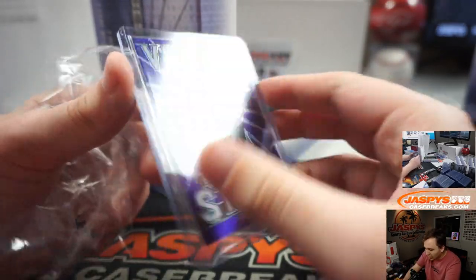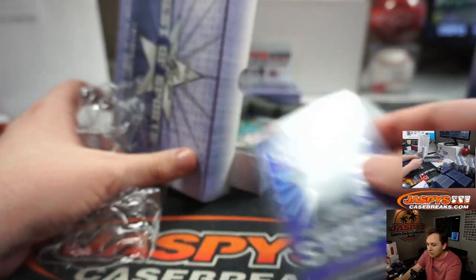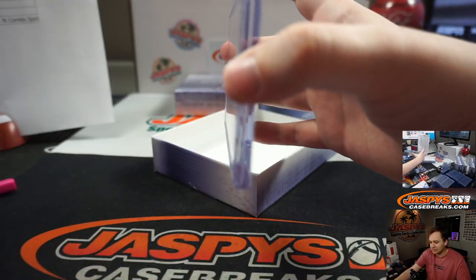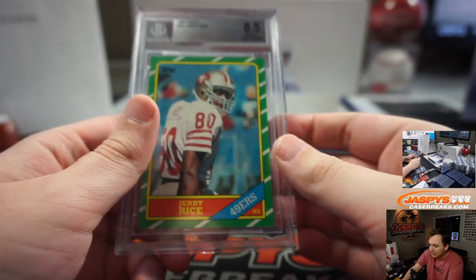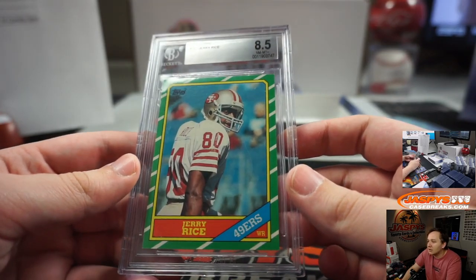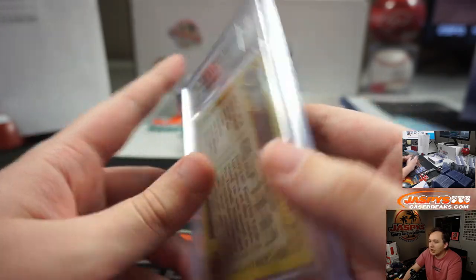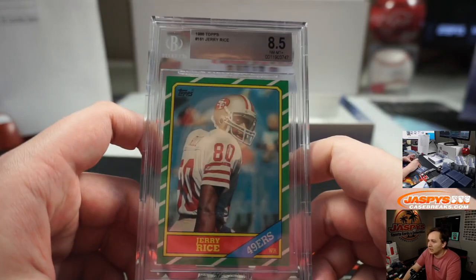We got a Gordie Howe for H, five out of twenty Valiant Stars, and we got a graded card — look at this. Retro football, classic classic classic — Jerry Rice rookie card, 1986 Topps. Very nice! BGS 8.5 Jerry Rice — that's for the letter R. Brenton, nice one!